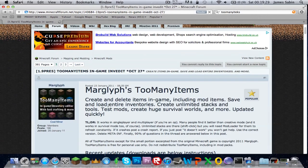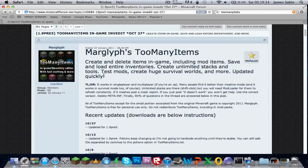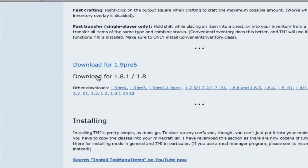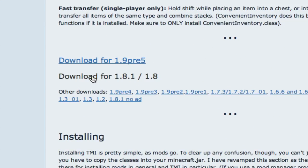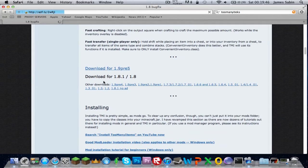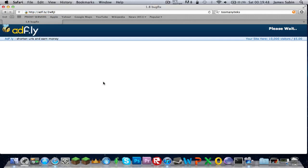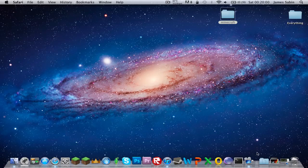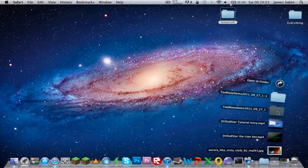Then you get to here with Too Many Items installed. What you want to do first is just scroll down until you find this download for 1.8.1, or you can get the pre-release 5 thing. Click on it, wait the five seconds, and there we go. Straighten my downloads and close this — this is going to be really short.